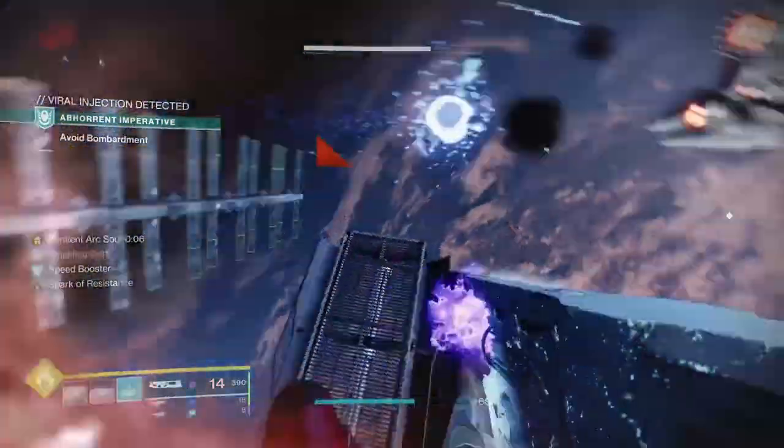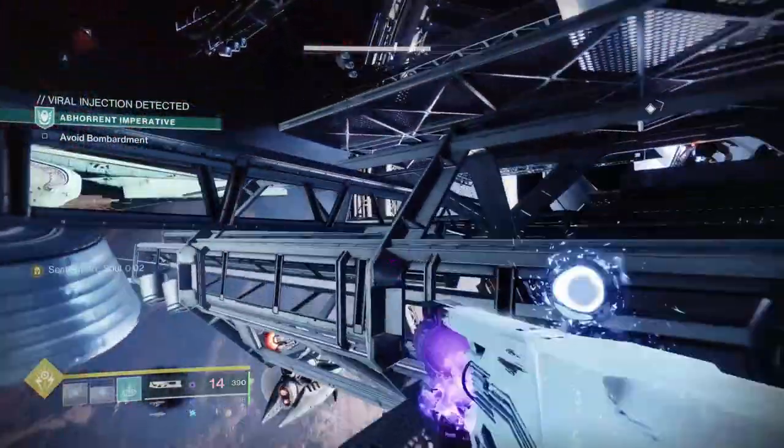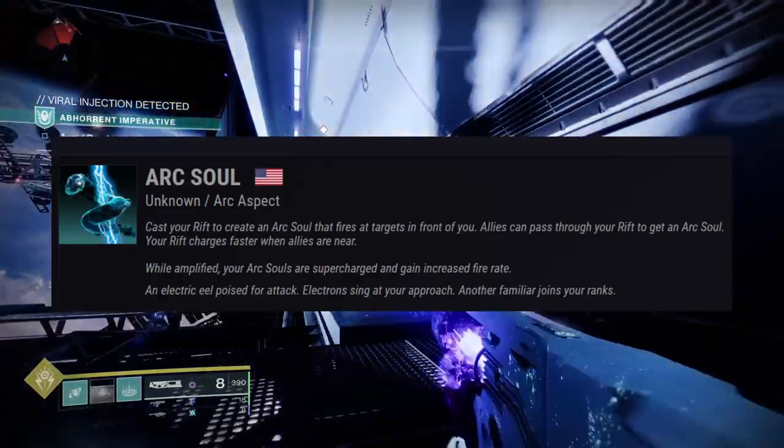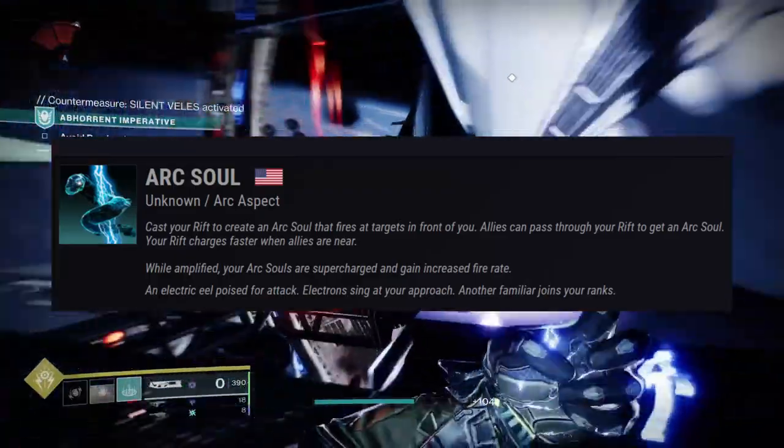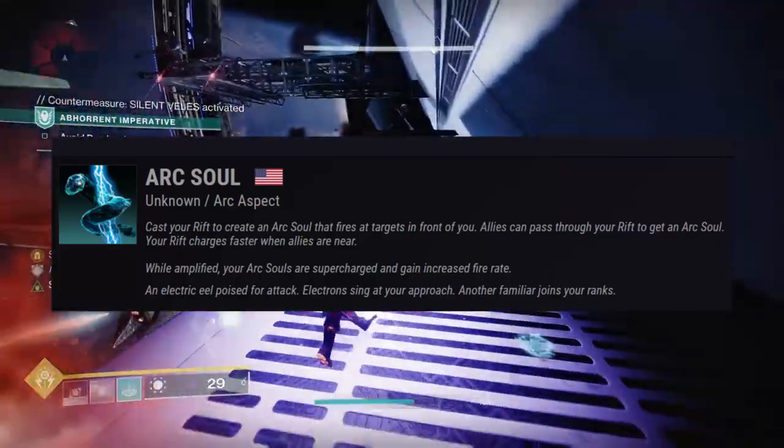I was just using flashbang grenades here because they have the lowest cooldown. The other aspect I am using is arc soul, letting me put down a rift and renew my arc soul, as the Getaway Artist gives you amplified and the arc souls that the rift gives you renews your amplified.